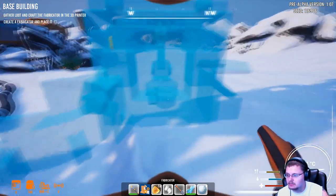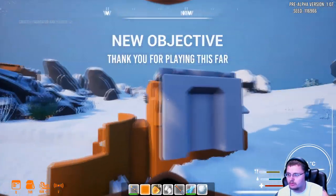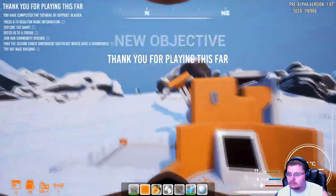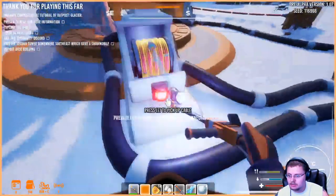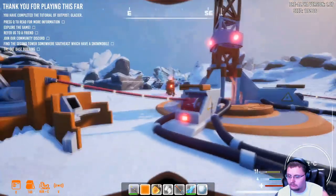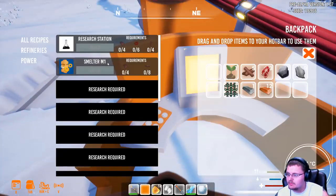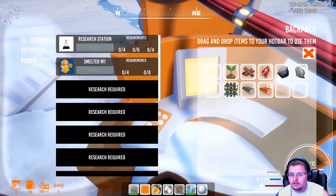That's where the cable is. Let's put you down there. Pick up a cable, slap it in there — nice, very nice. Let's see what we can make with this. You can craft a smelter with it — and a research station too! Very nice.